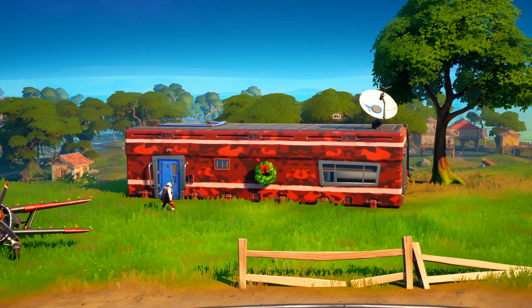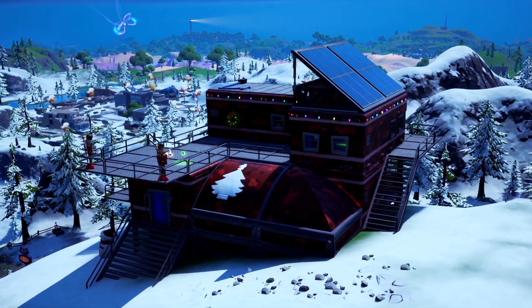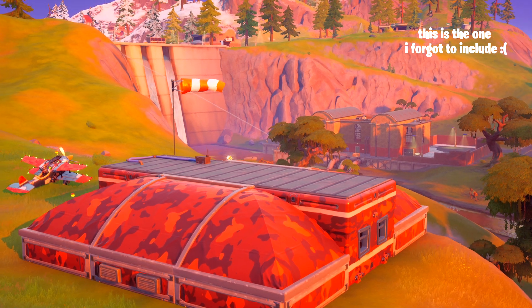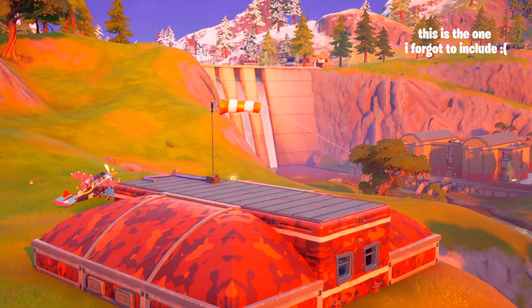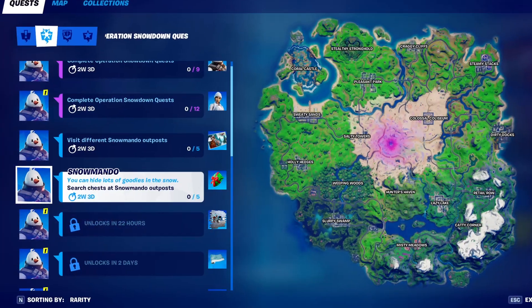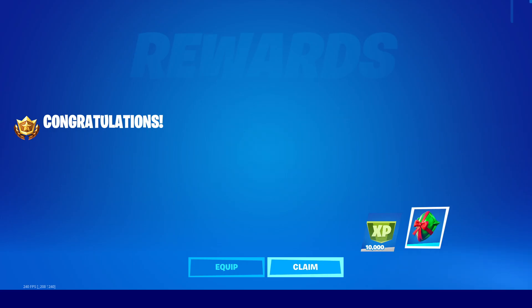Snowmando can be found at one of the five brand new outposts. I actually have a video already up going over every single new outpost location — though I forgot to include one of the outposts, so I put it in the pinned comment. Once you find him and interact with him, a new challenge will pop up: search chests at a Snowmando outpost.